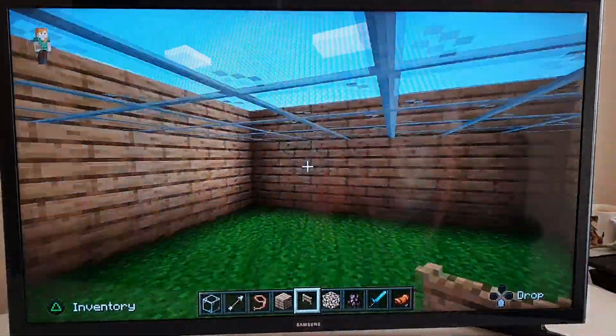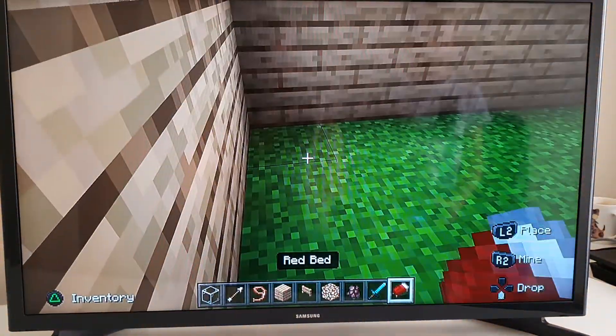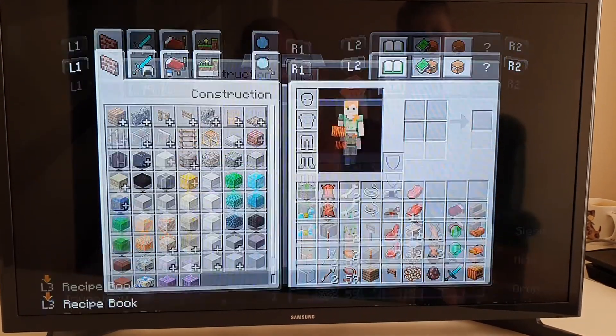Then you're done with your entire house, and the last step is to decorate — put your bed and other things in. I kind of like putting pumpkins in the houses.